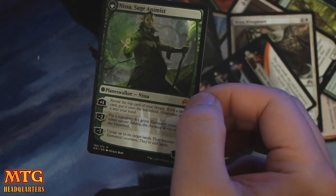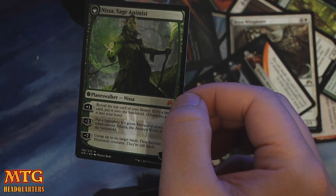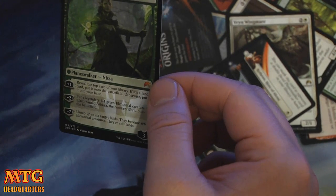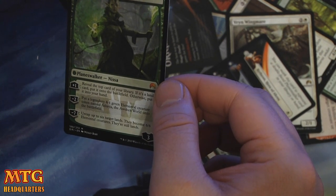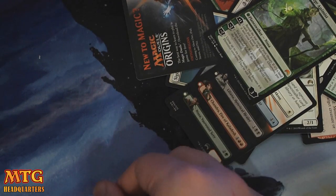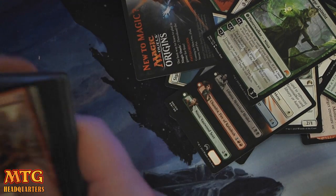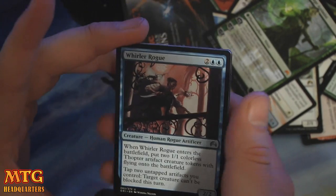She flips into Nissa, Sage Animist with three loyalty. Plus one: reveal the top card of your library — if it's a land, put it on the battlefield; otherwise put it in your hand. Very strong — card drawing in green, yes please. Minus two: put a legendary 4/4 green elemental creature token onto the battlefield. And minus seven: untap six target lands — they become 6/6 elemental creatures that are still lands, so you just win the game. There's our first Planeswalker of Origins 2015 — did not open in my fat pack, so that's a nice start.